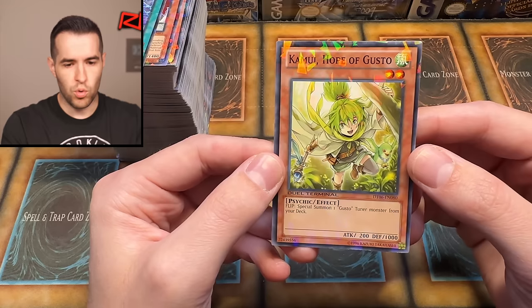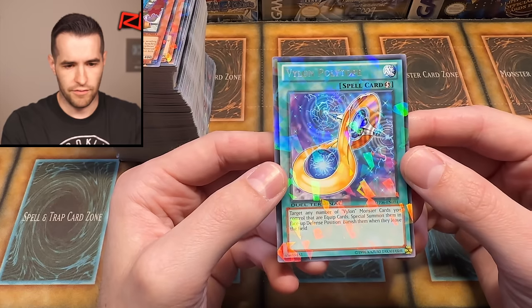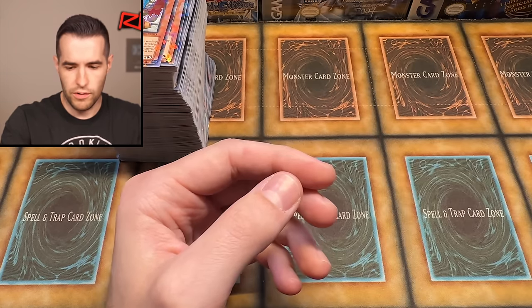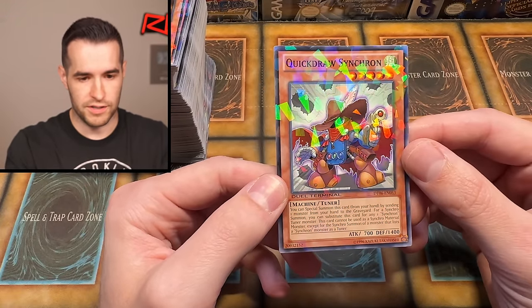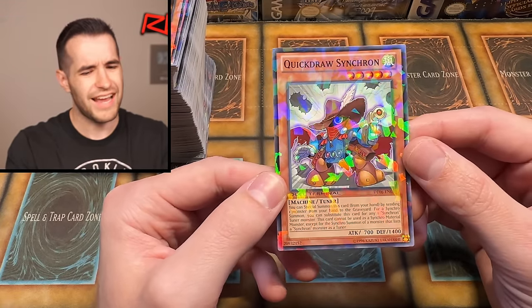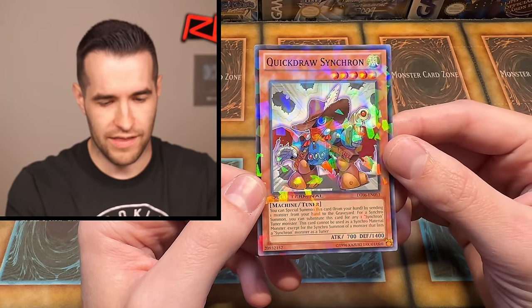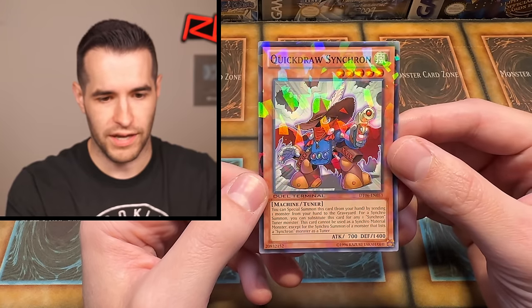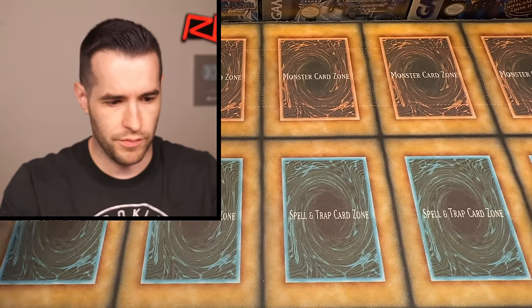Kamul Hope of Gusto, another common. We might have a full set by the end of this. Vylon Polytope — who knows, maybe I'll put together a full set. Quick Draw Synchron — another cool one that would be really awesome in Edison. This new camera angle hits perfect on some of these rarities. I mean, look at that — that rarity actually looks good. I've never really liked it before, but looking at it in this lighting, I really do. That's really beautiful.